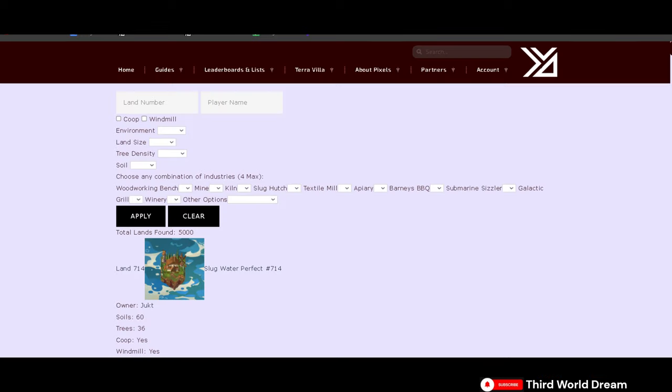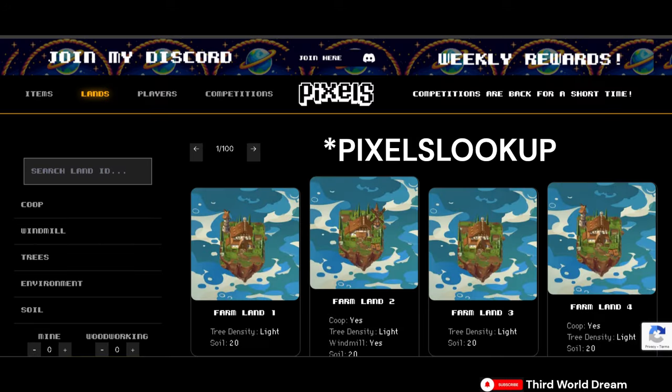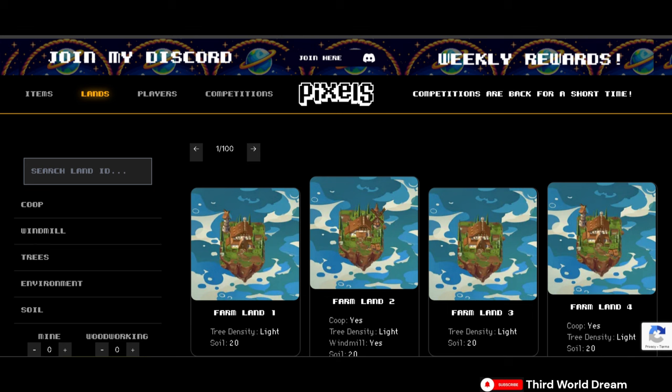Tip number two: look for farms efficiently. Use the Web3 Triads website — this is what I use in multiple ways of finding tips, and I will leave a link in the description. I only recommend this tip if you really need the softwood, because it's such an arduous process just to find them. It's hard to find a land that has trees on it or half-grown trees on it, but this is a method you can use to find them efficiently.